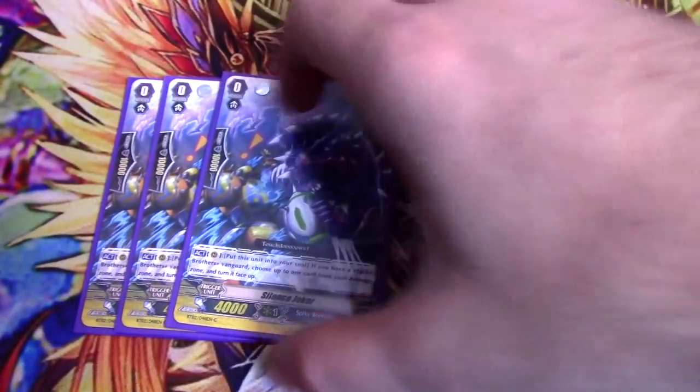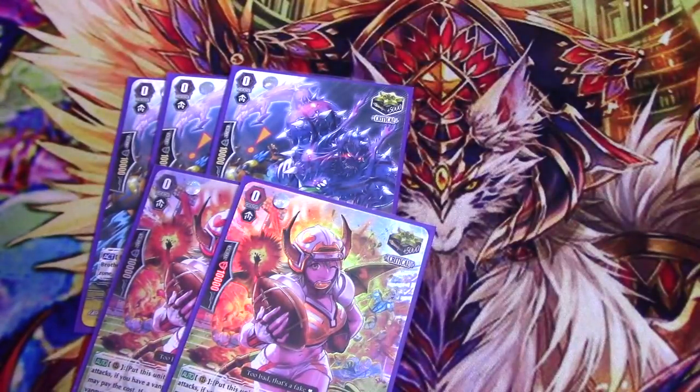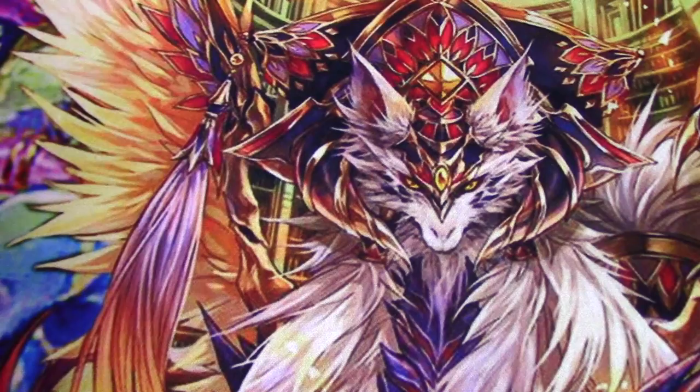For triggers, we have 3 copies of Silence Joker and 2 copies of Liar Lips. Silence Joker is just shove into soul and flip a damage — great, awesome. Liar Lips is the Heart Thumb clone for Rising, which allows you to be aggressive early. Like, if you draw into a Frog Raider, call it — what do you care? Attack with that column for 11, and then triggers that do things are good.